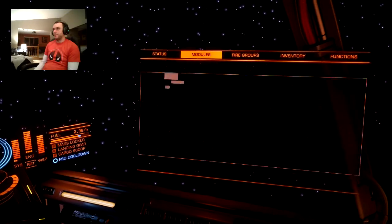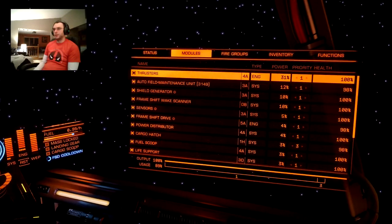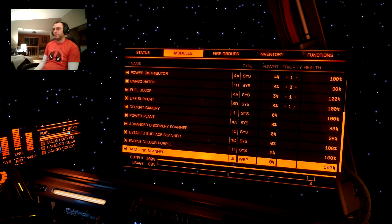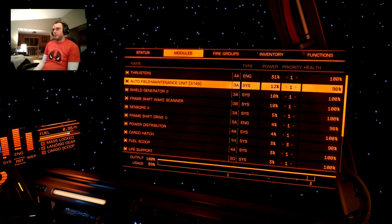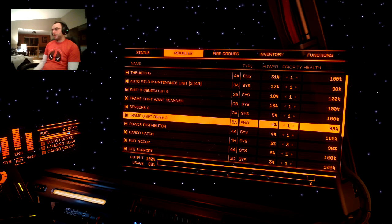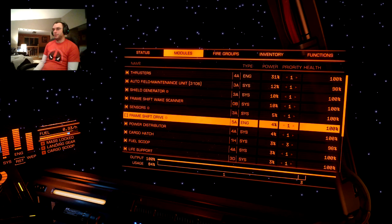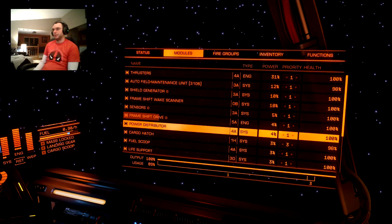It's just a matter of going over to your modules panel to find the frameshift drive. So it took 2% damage — about 1% per star. Go in, hit repair. You need your auto field maintenance unit for this. It's not going to take very long for 2%, but you can see the ammo quantity in the auto field maintenance unit went down. Then you do have to turn your module back on and it'll take a second to get back going.